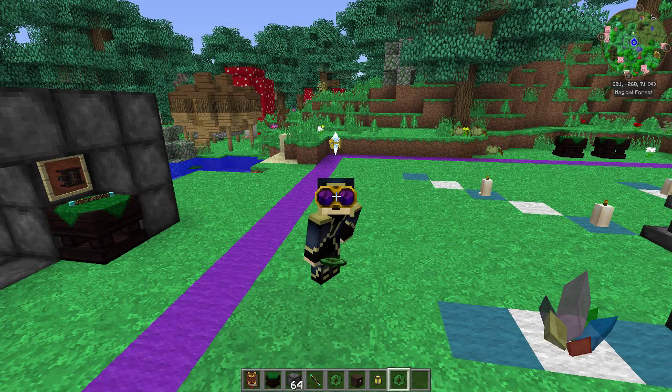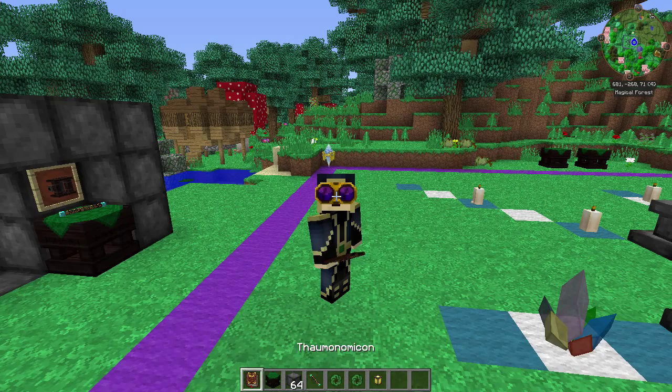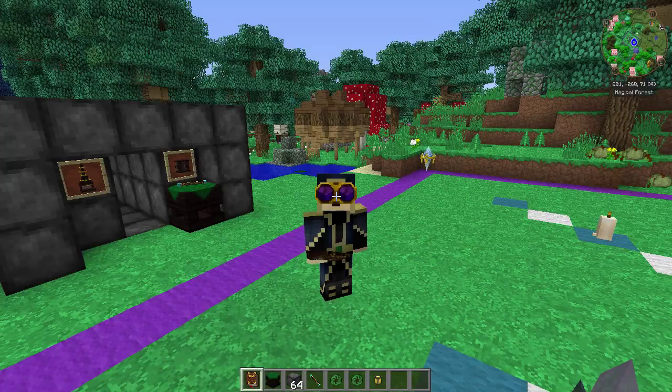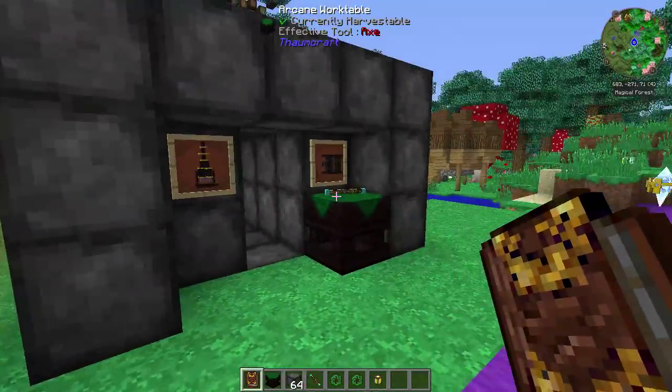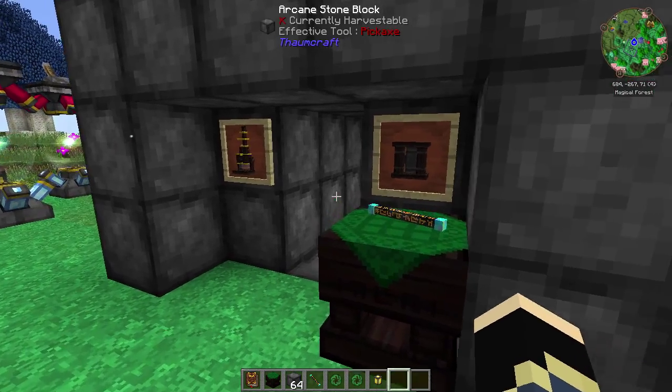Hello guys and girls, welcome back to another Thorncraft 4.2 tutorial. We're almost done with Artifice, only got a tiny little bit left to do. But today we're going to cover the Arcane Boar - quite an interesting little contraption that can be quite useful. I'm going to show you all the different things you can do with it, because there's some pretty funky things you can do that maybe you don't know.